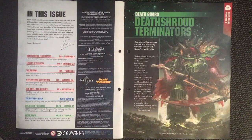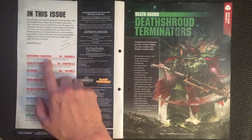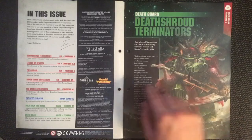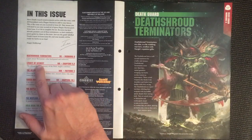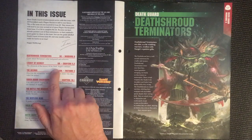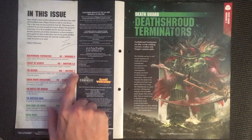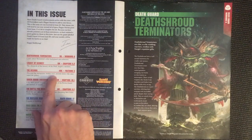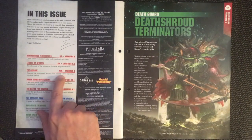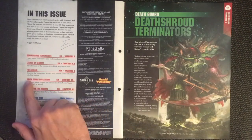Just use the guide labeled 'Death Guard 20' from issue 60 and your models will be ready for battle in no time. So what else have we got? Death Shroud Terminators — which are these dudes here — the Legacy of Secrecy continuing the history of the Dark Angels, and the Eldar: 40k faction number three, discovering the mysterious Eldar race, ancient aliens who once ruled the galaxy. Then we've got more chapters — the Raven Guard.